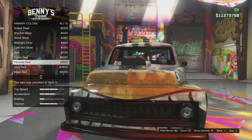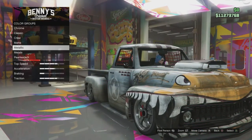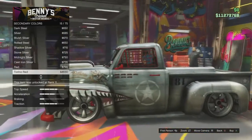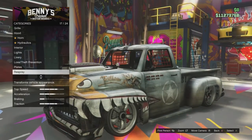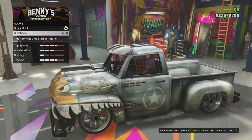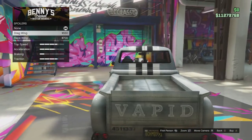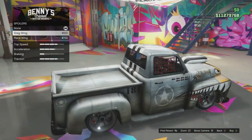Let me know below in the comment section which of these new rides in the Lowriders Custom Classics update is your favorite - the Slam Van Custom, the Virgo Classic Custom, or the Faction Donk. We're going to go over the Faction Donk and Virgo Classic Custom shortly, along with the two new weapons. We'll also swing by the clothing store and check out the new tattoos. I believe there's also a brand new adversary mode called Sumo, which I'll check out later.